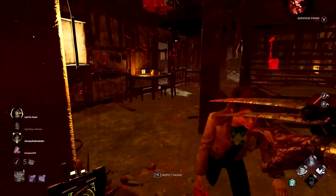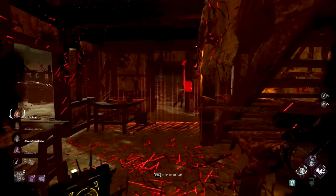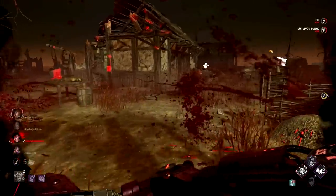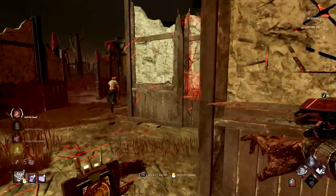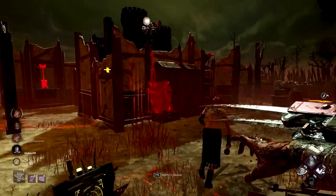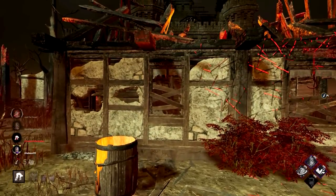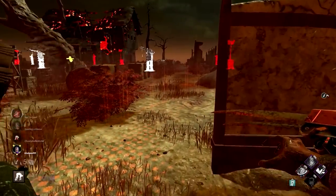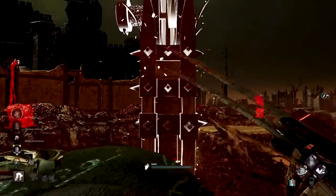It used to be an add-on where if you vault a pallet with a claw trap on it, it would end up breaking the pallet - and now that's just part of her base kit. Hello Michaela, let's go after Michaela. I don't think we've hooked her. We've hooked Nancy though. She's just gonna keep running. Whoever's in there is exposed - that's Nancy, doesn't really matter because she's injured currently.